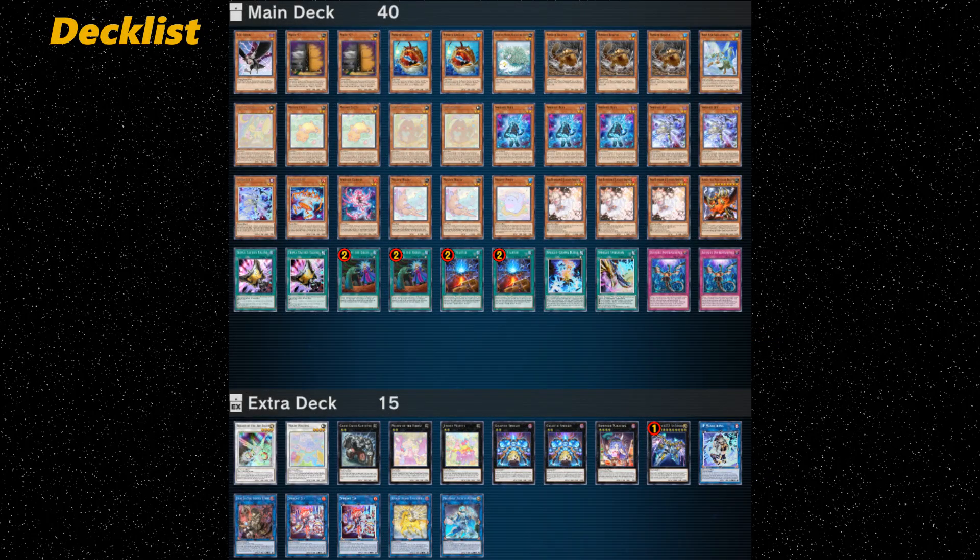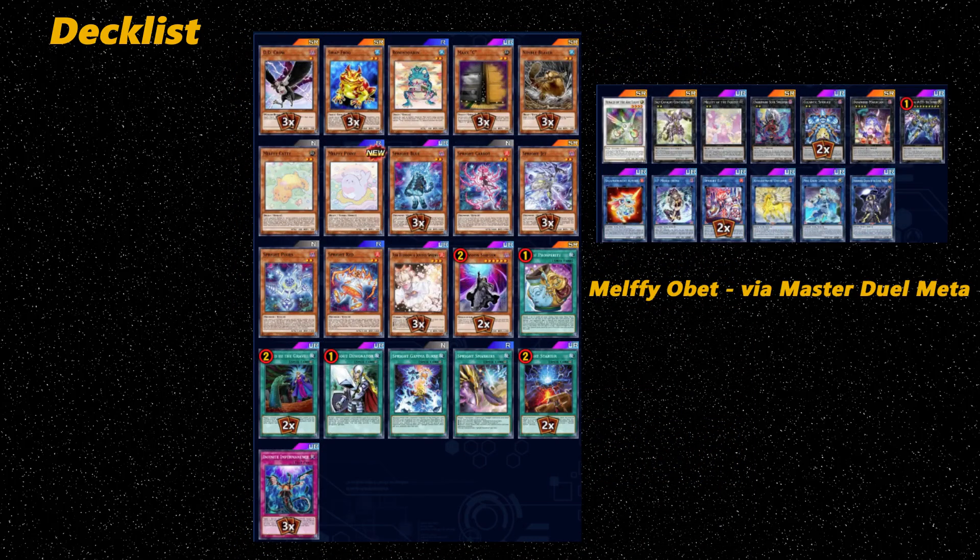Furthermore, this deck has some room to run quite a few hand traps and responses to the opponent's hand traps, which is even more apparent in decks that have cut a large part of the Melffly engine from their deck lists. Speaking of deck lists, I am using a larger Melffly package as shown here; however, you could run a similar version with more hand traps and fewer Melffys. I just like my Melffys — and there you have it. Thanks for watching, and hope this will help you beat Tearalaments in the future. Cheers.